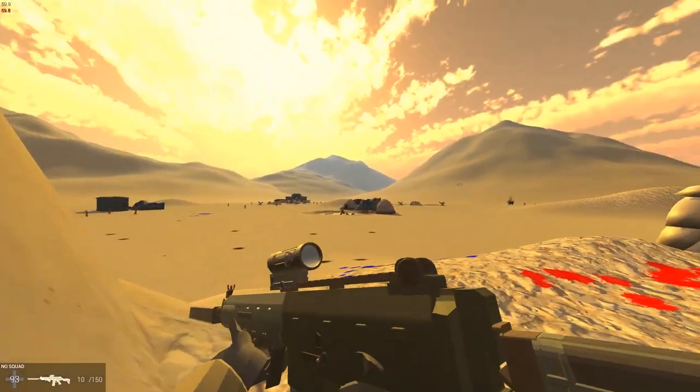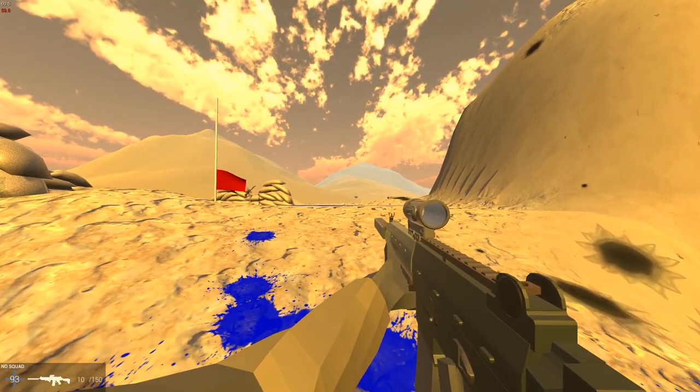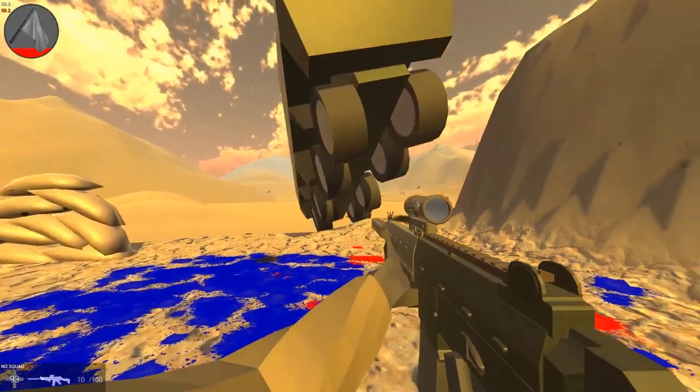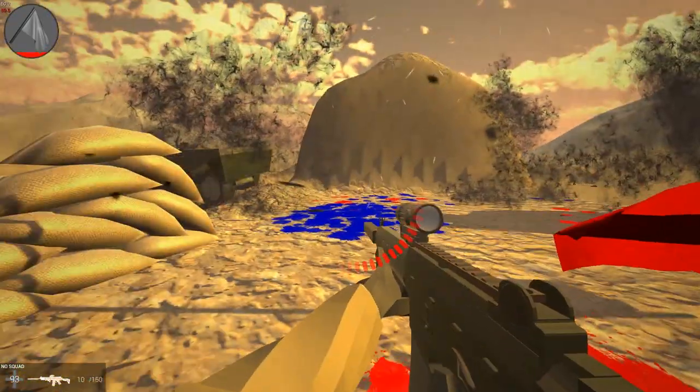So the APC we were using — what was that? I think it's the Panzanterang Bill 360. This one right here. Oh, it has a machine gun! I didn't know that.